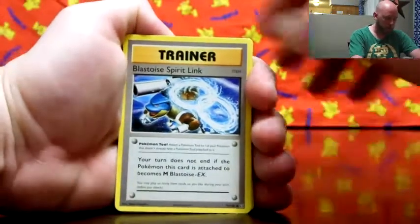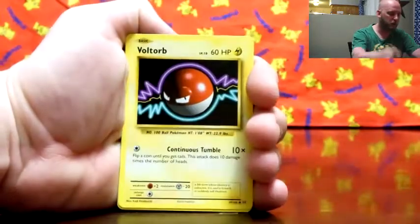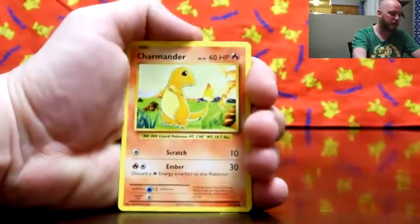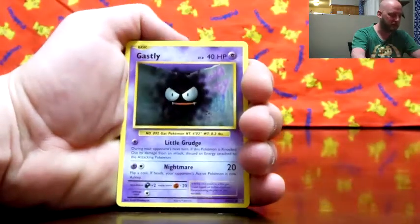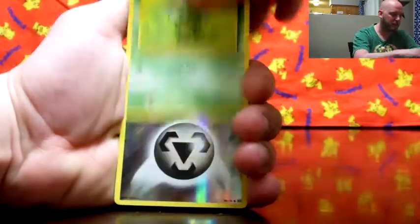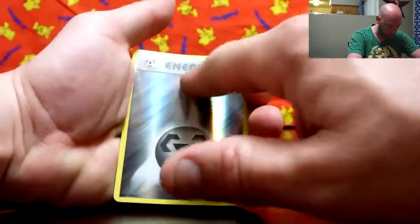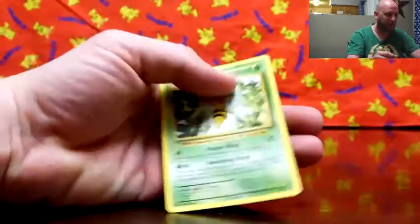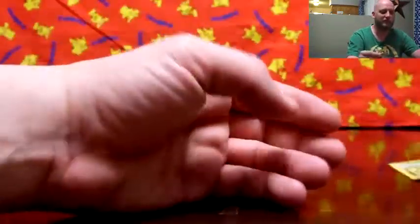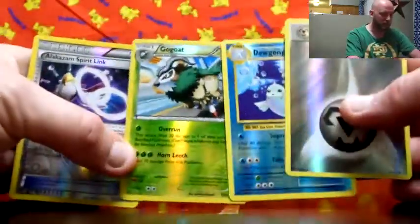We got Blastoise Spirit Link, Switch, Nidorino, Voltorb, there's Charmander setting the countryside on fire. Charmander and Diglett seem to follow each other a lot, same with Gastly. Caterpie, ooh — reverse Steel Energy, I like that with the texture and everything. And a regular Beedrill. Well, not the greatest with this one — honestly nothing really to write home about, got a couple of reverses.